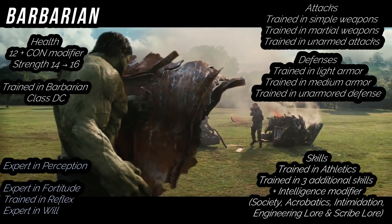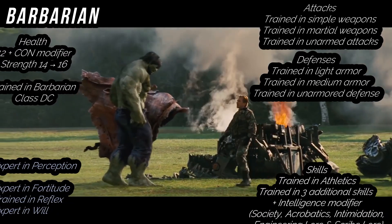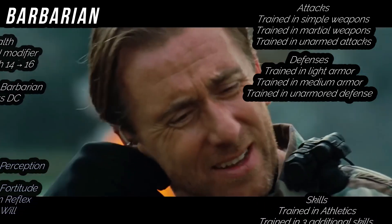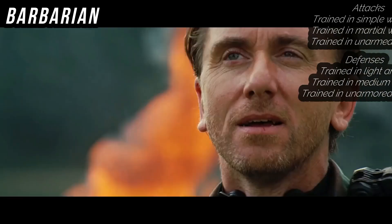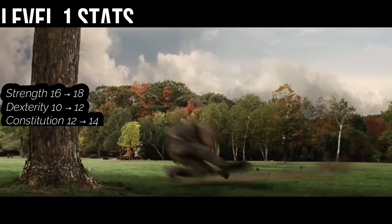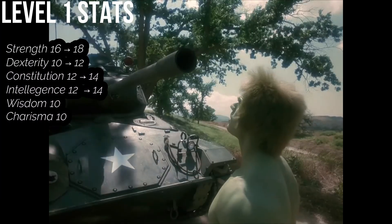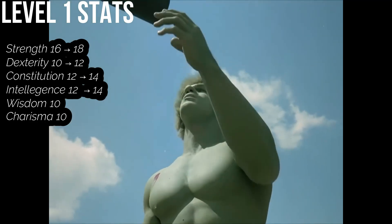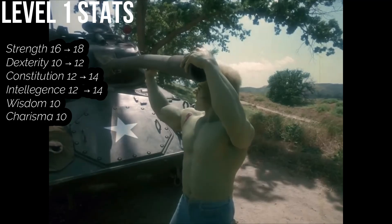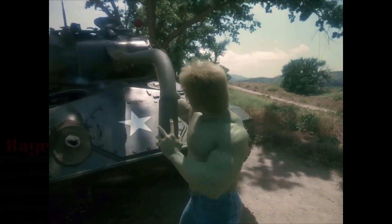As a Barbarian, you're trained in Simple Weapons, Martial Weapons, and Unarmed Attacks. You're trained in Light Armor, Medium Armor, and Unarmored Defense, so your Hulk can wear armor if you want. We also get our first level Ability Boosts — put them into Strength, Constitution, Dexterity, and Intelligence. The Hulk has very strong physical stats, but also a strong mental stat with Intelligence. As a Barbarian, we get access to Rage.